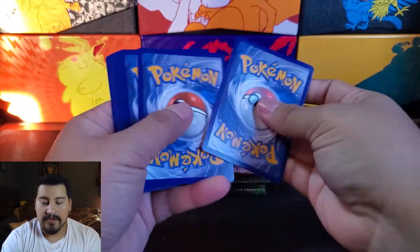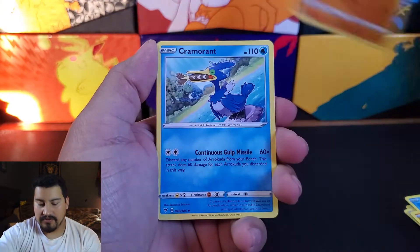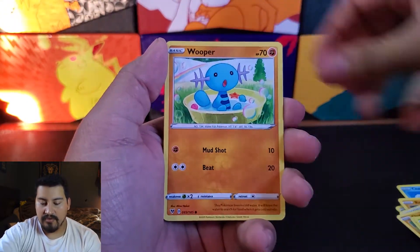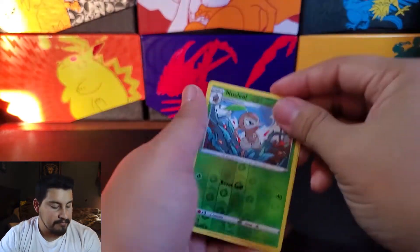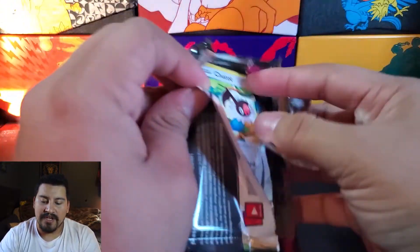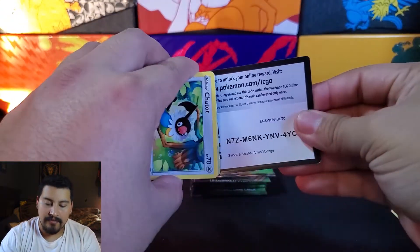We have a Darkness Energy, Shuckle, Cormorant, Rotom Drone, Rockruff, Taillow, Yanma, Wooper, Nuzleaf, and a Persevere. Come on, gotta get at least one good card from this.